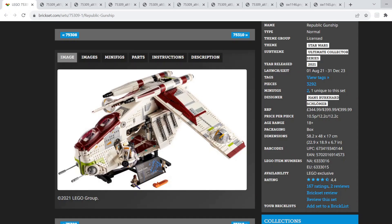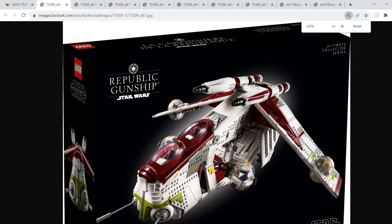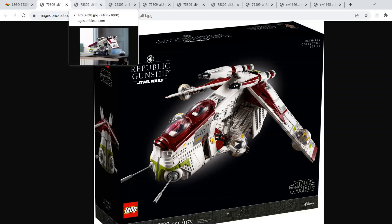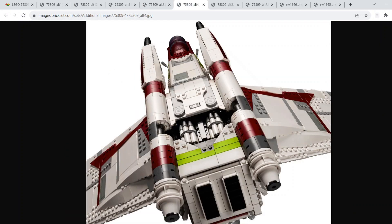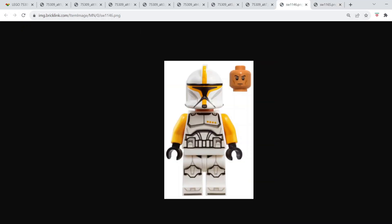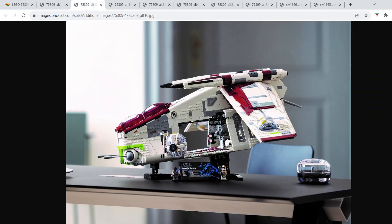Next we have the UCS Republic Gunship, which is also a really great set. Because of its overall size it is definitely the most accurate and the best display piece. However, the biggest problem I have with this set is the minifigures — you just get Mace Windu and a Phase 2 Commander. If it had come with pilot minifigures, maybe two pilots, that might have been cooler. Overall it's a great set, just not the best for minifigure selection or playability.